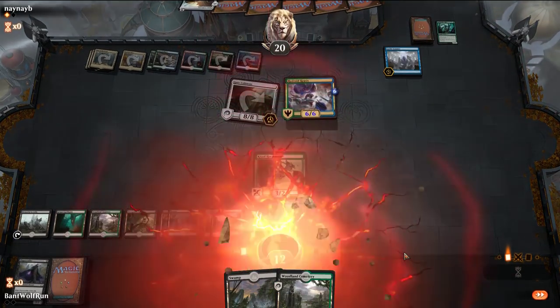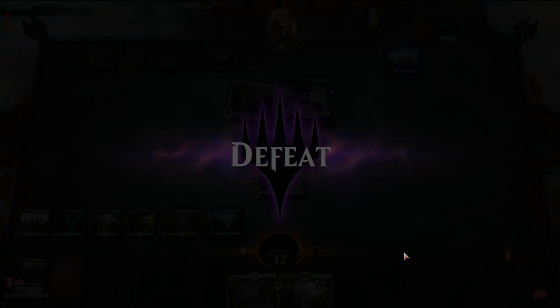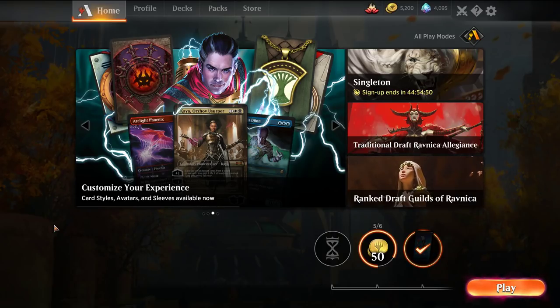It's a little rough of a deck. We ran into a lot of the issues. If you're going to play green-black, I think you just play the sultai mix with the explore package — draws you more cards, more resilient, and you're not playing with this cutesy graveyard theme. Anyway, thanks for watching, hope you enjoyed it, and if you haven't done so already make sure to hit that subscribe button.